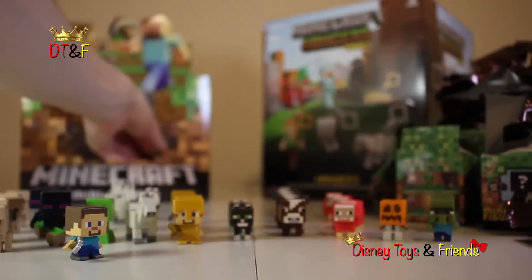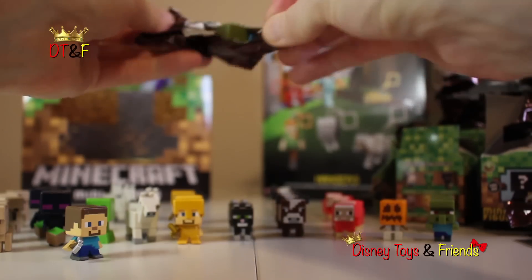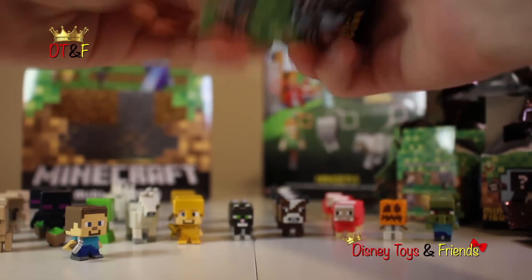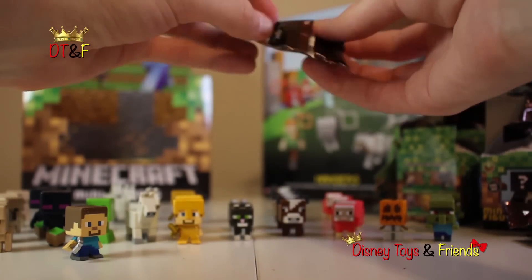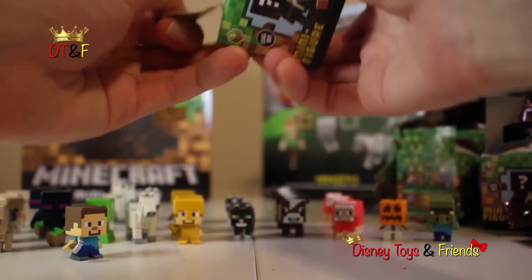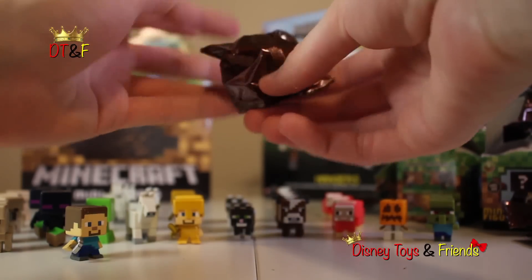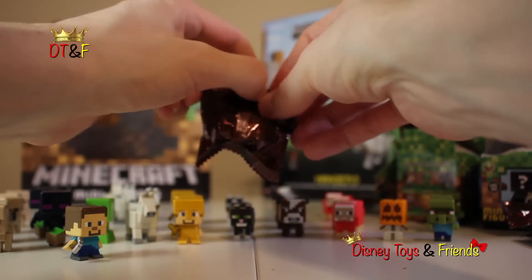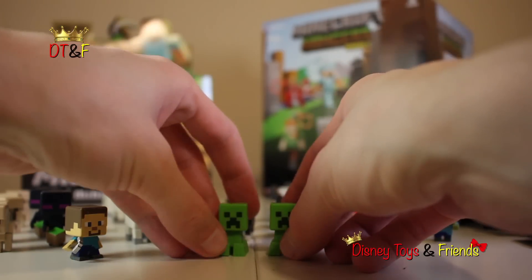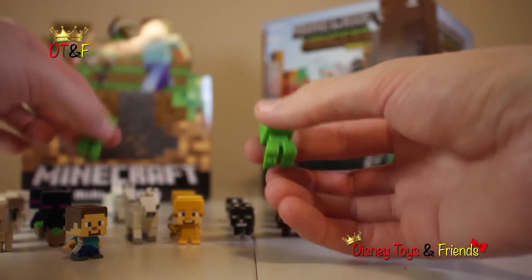Zombie villager! Oh, cool — I am super cool with that. I want more duplicates of that guy. Come on creeper — four more boxes. Zombie villager — okay, here we go, three boxes. Another cat. I wanted it and I got it — another creeper. Creeper, meet the creeper. Awesome, that is too cool.